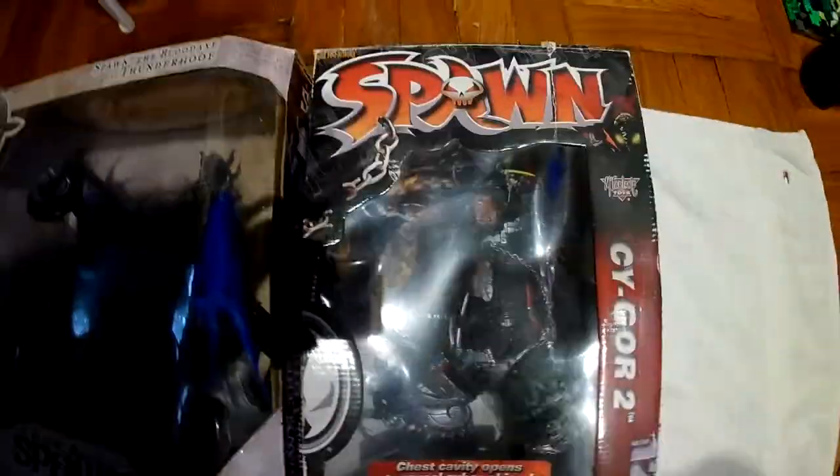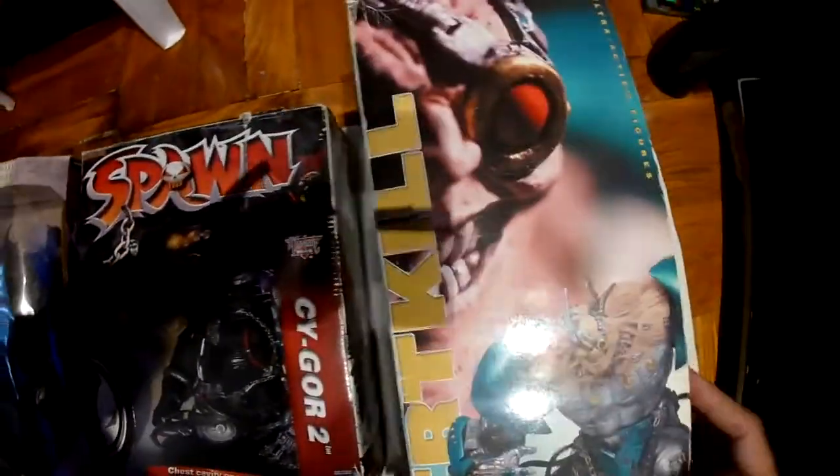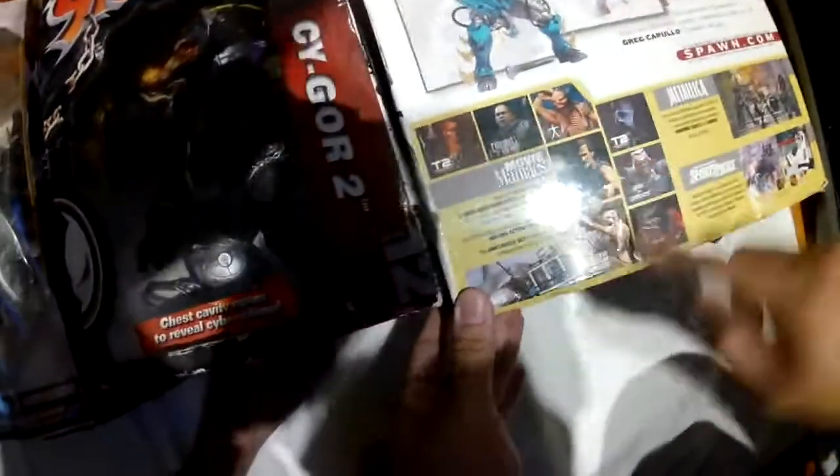Next, I have Overkill 3. When I worked at KB Toy Stores back in the early 2000s, before they closed, I bought this with my discount as soon as it came in. Here's the side, here's the back. This one I wanted — Medieval Spawn 3 — I really wanted that one, he was one of my favorite designs of Spawn. Look at the Army of Darkness line — look at the skeleton, Texas Chainsaw, Freddy Krueger — I wish I would have got these when they came out.